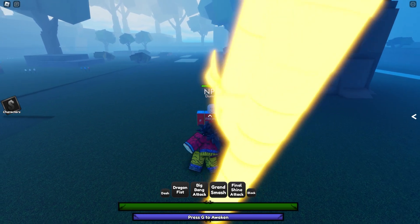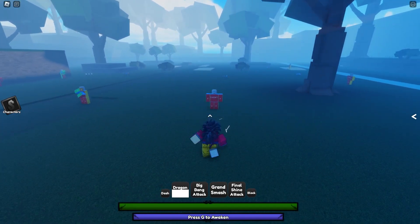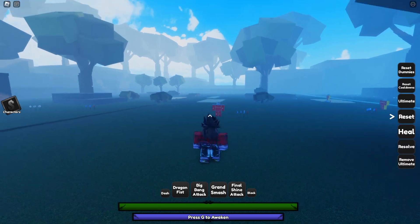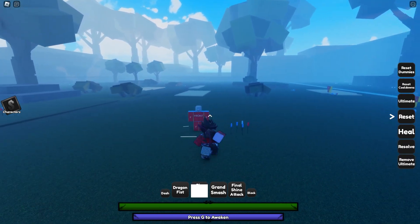The first move is Dragon Fist — when you click one you do a Dragon Fist, and that move does guard break. The next move is Big Bang Attack. You can't really hit the opponent with it directly; you can only really hit the ground. If you aim for the opponent, it misses, but it does 10 damage and also guard breaks.